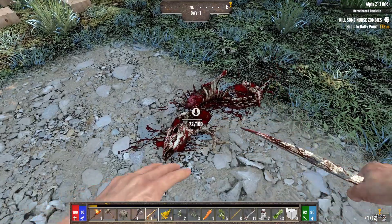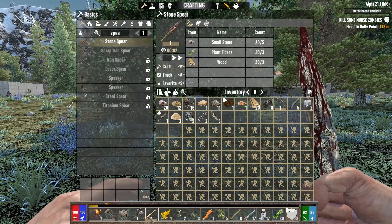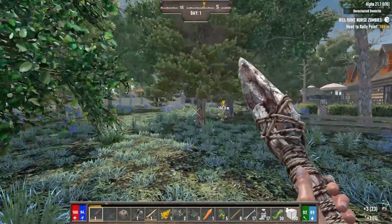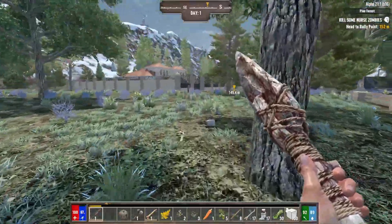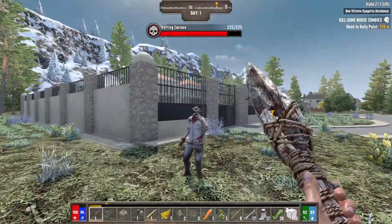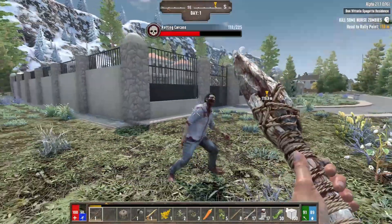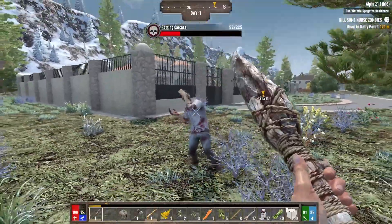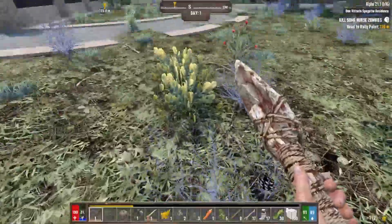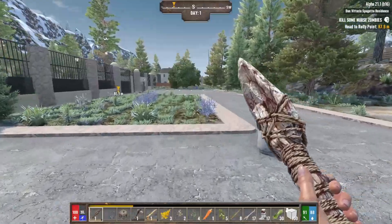We'll go ahead and craft a stone spear and put that hammer up. Technically that knife counts as a bladed weapon. This nursing-back-to-health quest is quite far - I should have checked how far it would be. Spears do use quite a bit of stamina. Early game is really a lot of stamina management - if you're wondering why you're getting destroyed, it's because you're not watching your stamina.